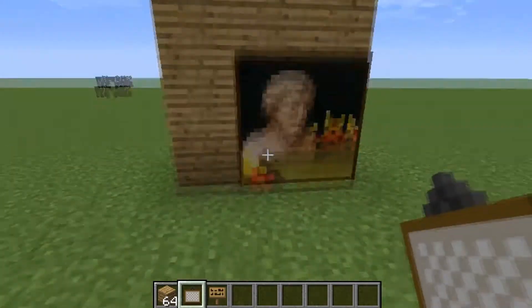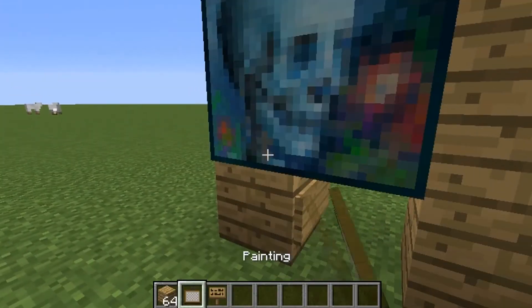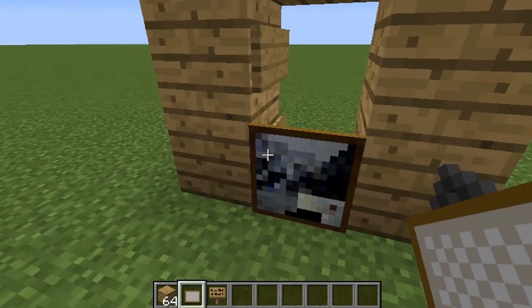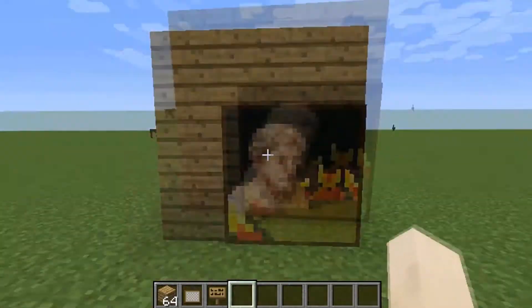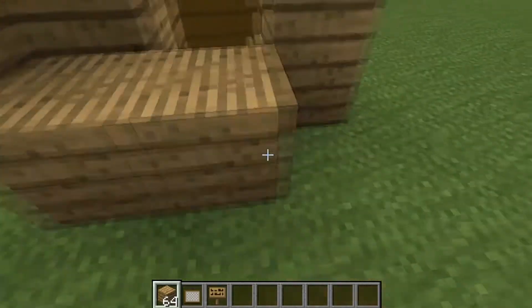Shift and click it. Now there will be a painting. If you get a single painting like this one, just destroy it and get another one. Now you can just walk through and no one will know that this is a secret room, unless it's not covered from the back.